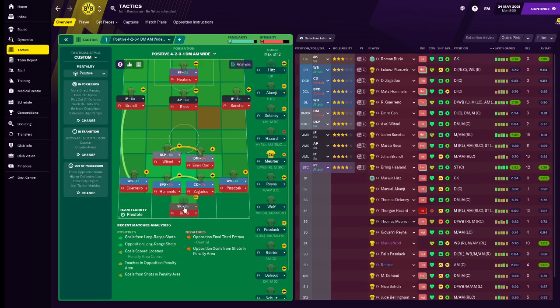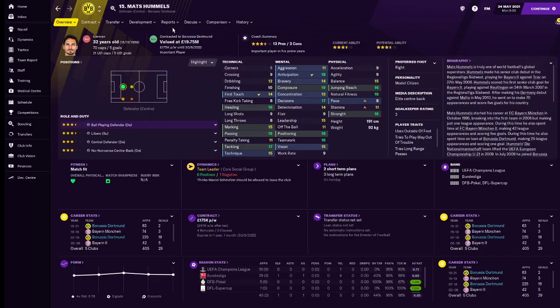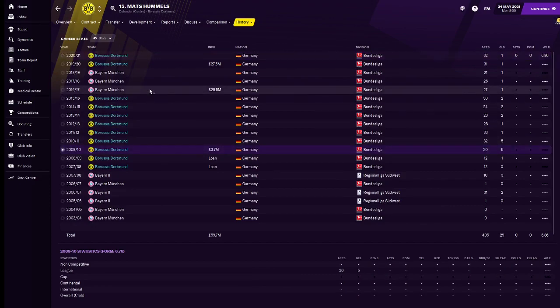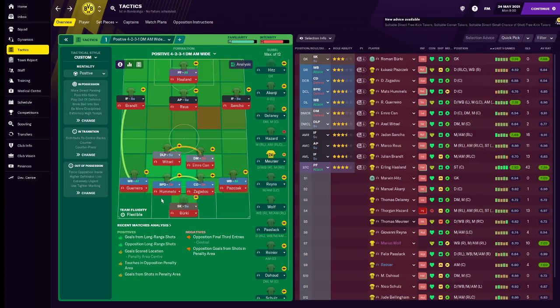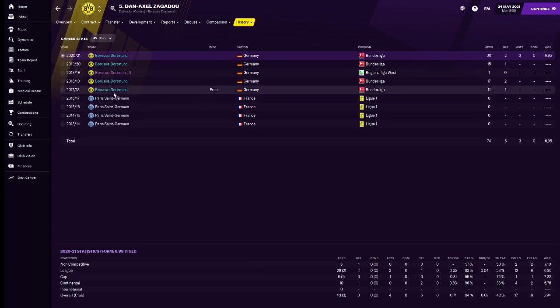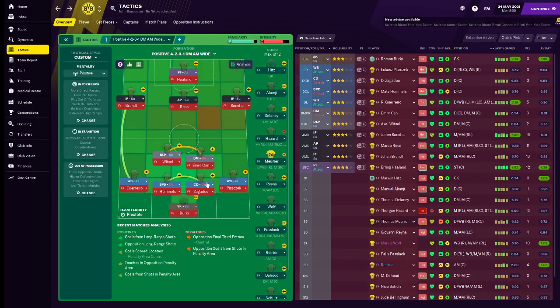To recreate the tactic: back then they had Weidenfeller in goal and he didn't really like to get involved with the play — he would just give it straight to Hummels. Hummels has been at the club a long while, took a little hiatus with Bayern Munich for 3 years, but came straight back. He's the main distributor from the back. Next to him we have Zagadou, who has great potential in the game but isn't really the starter you want — just a classic defender, not much more.